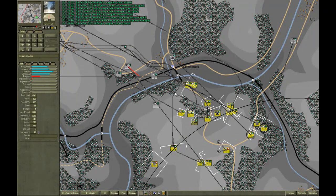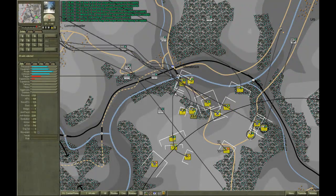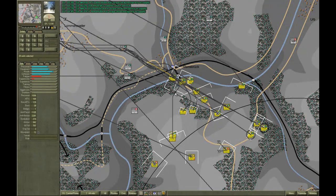It may be that the AI had originally planned to form up right in front of the enemy lines and came into contact with the enemy too early. Unfortunately, this is a product of the aggressiveness setting.